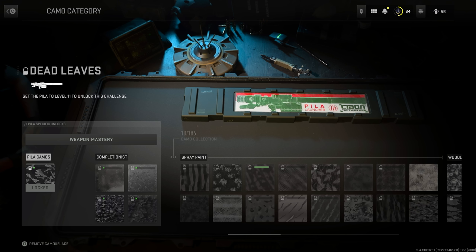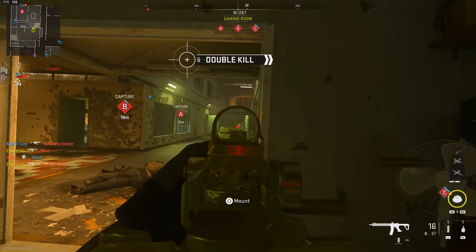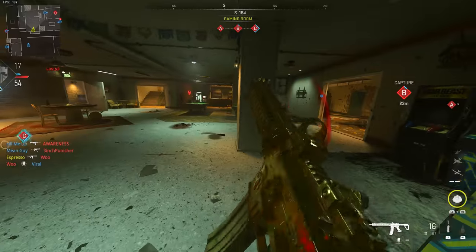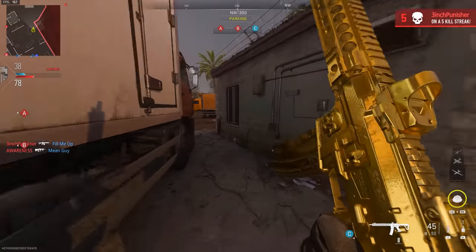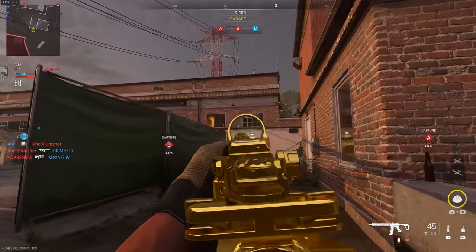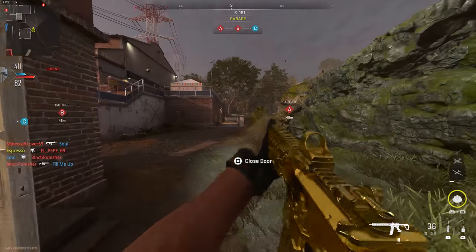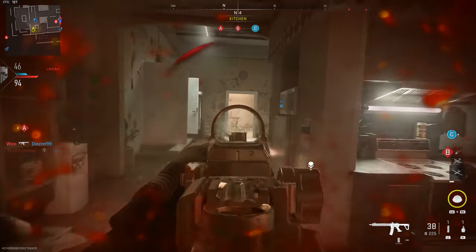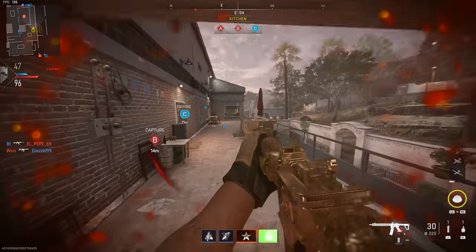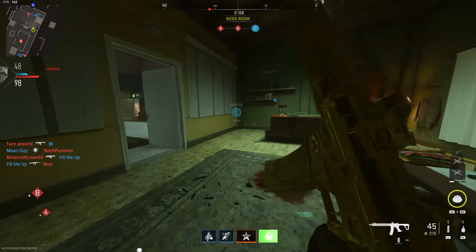The bulk of the gold grind this year is just simply leveling your weapons. We put out a video about the best ways to rank up weapons, and some of those methods could see you max out weapons in less than 60 minutes with double XP tokens. As for how the system works, those four challenges for gunsmithable weapons are earned as you progress through weapon leveling, so it's very possible that by the time you reach that max and final camo challenge, you'll already have three of those four challenges done.